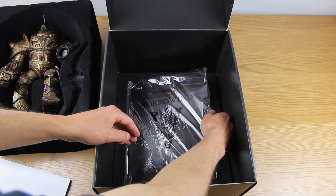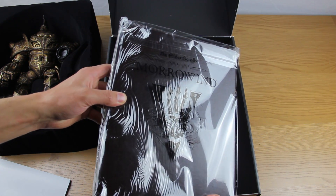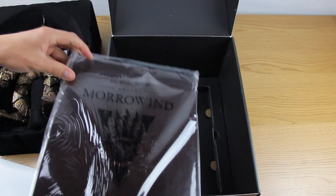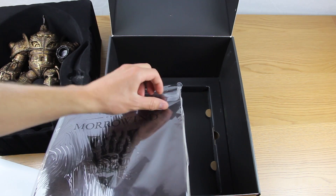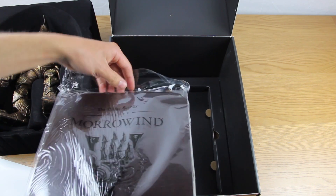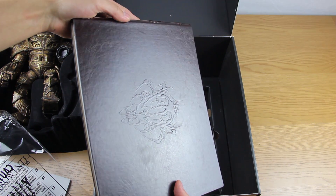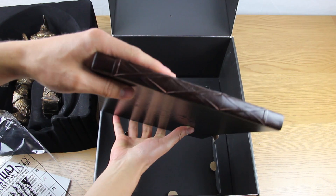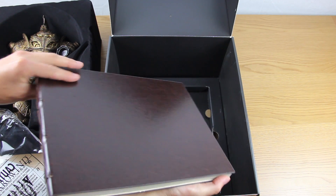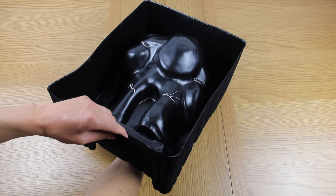We then have Naryu's journal, which is a full colour print of concept art. And even the cellophane has got Morrowind printed on it, so it's very nicely done. It's a bit of a shame to open it really, but it wouldn't really be an unboxing if we don't take a closer look. I'm going to be putting it back in here afterwards. It's designed, I think, to feel like leather, but there is a bit of a plasticky smell about it. But it's still beautifully done. I won't show you inside — I'll leave that a secret.